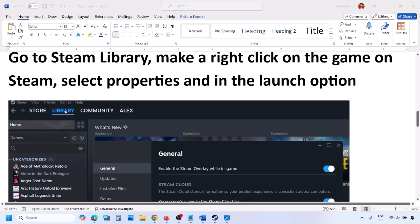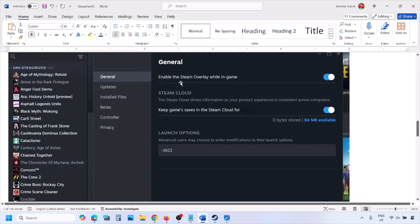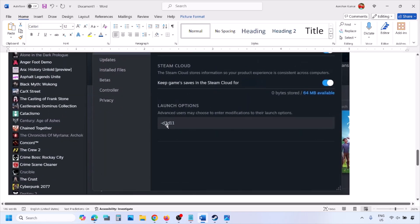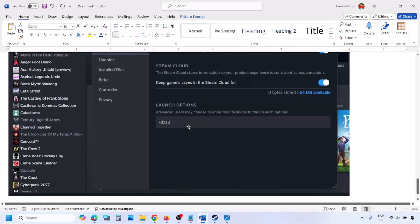Go to Steam library, then right-click on your game and select Properties. In the launch option, type in -DX11 and then launch the game and check. If that does not work, type in -D3D11 and check. If still not working, type in -DX12 and then launch the game and check.